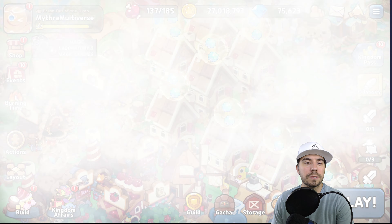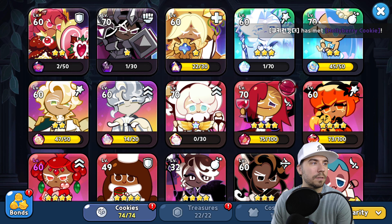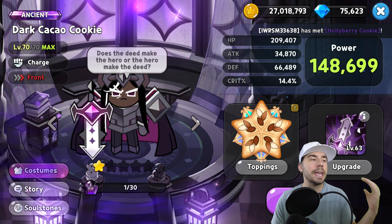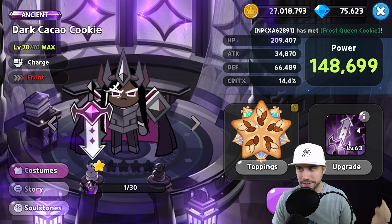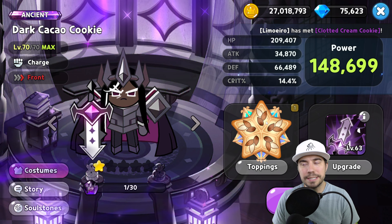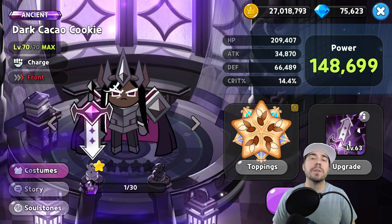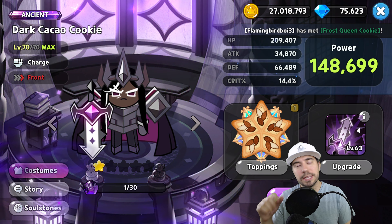Alright, we're ready to go — boom, zap and whack! He hits hard, my friends. Let's see how much damage we can hit on the last guy — one more move set. Let's see how the zap and whack goes. Oh, almost got him — very close! Super fun to see Dark Cacao Cookie in action.